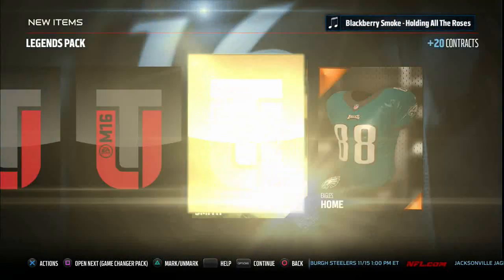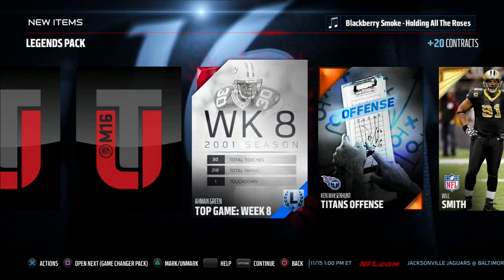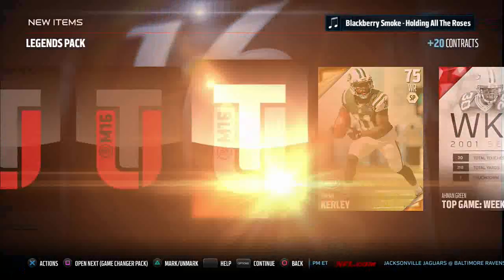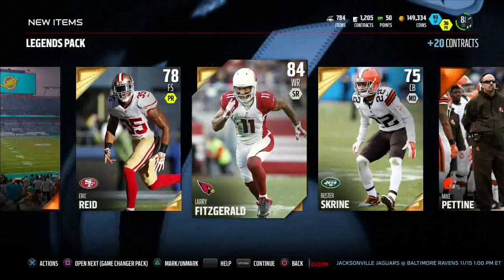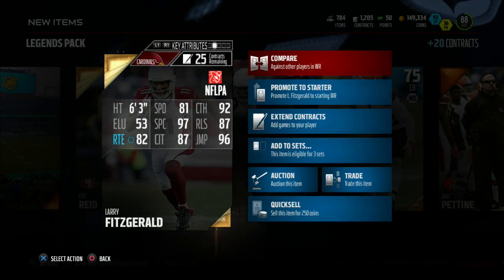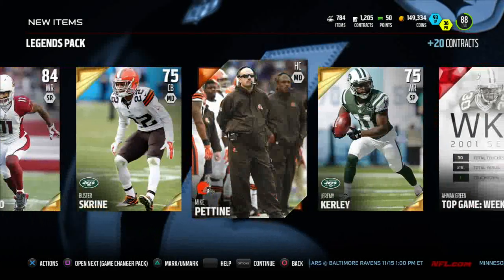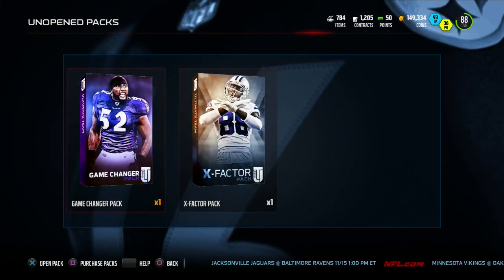Let's get into our Legends pack — maybe I can pull my first legend. We get a Will Smith, an Ammon Green week-eight card — he's a very good legend, we'll have to see what he's going for. And Larry Fitzgerald! I love my Fitzgerald — great player. 97 spec catch, 96 jumping, 92 catching, just a great all-around player. I'll see how much he's going for.